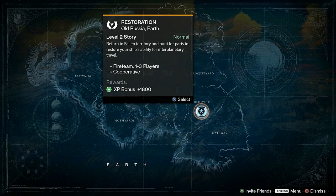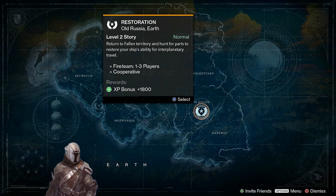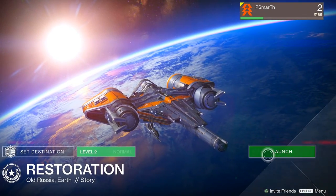What's going on guys? T-Mart here and welcome back to another episode of Destiny. Here we go baby. Restoration, Level 2 story. Return to fallen territory and hunt for parts to restore your ship's ability for interplanetary travel. You guys ready for this? Let's do this thing.